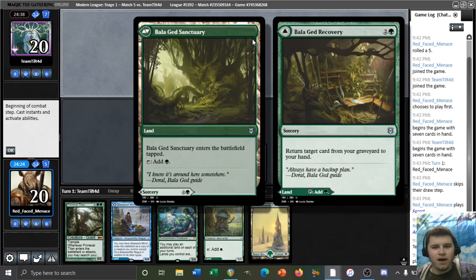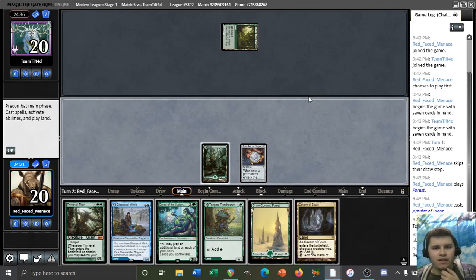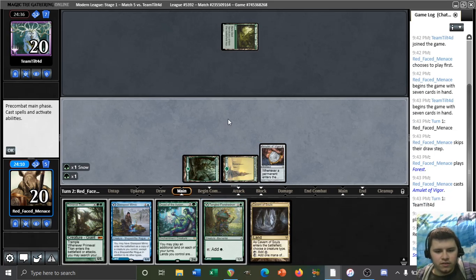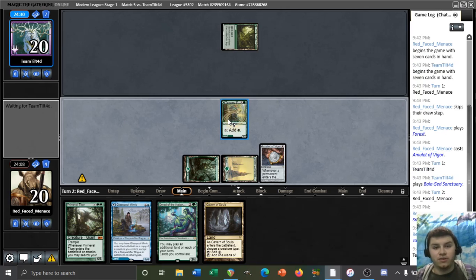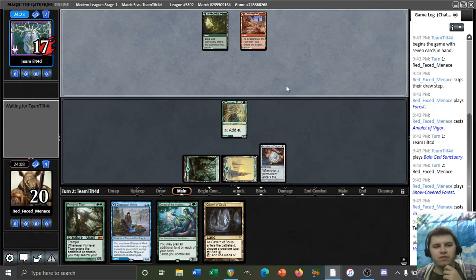Our opponent is playing Balagued Recovery in their deck - surely this can't be good news, right? This has got to be Oops All Spells, or it could be that Charbelcher deck. We're definitely ramping ourselves here, getting this Florahedron into play, so let's just go ahead and do that. Pass it back - hopefully our hand is faster than our opponent's. We don't have a Vesuva to copy Valagued here, so that might end up proving pivotal.